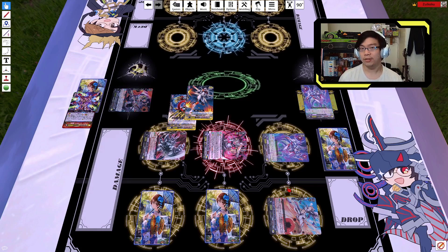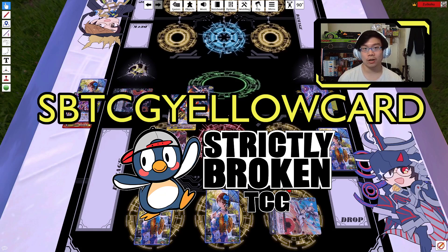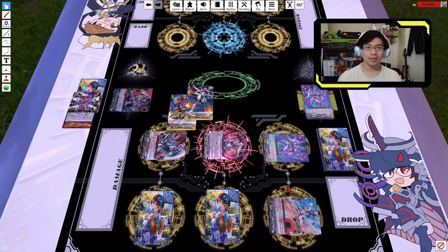Finally, as of course we can't finish the video without saying thank you to the sponsor, which is Strictly Broken TCG. You can use the promo code SBTCG Yellow Card on Strictly Broken TCG for a 5% discount site-wide. And hopefully if I get this video done in time, this video will be out for Clan Collection, which should already be up for pre-order on the website. So if you want to play this combo — your Ethics Buster Reverses, your Himiko Reverses, anything I've shown you in this video — once again SBTCG.ca using code SBTCG Yellow Card. Until next time, we'll be back with our regularly scheduled content, including more memes, deck profiles, overexplained, and what not. I'll see you then. Bye bye.